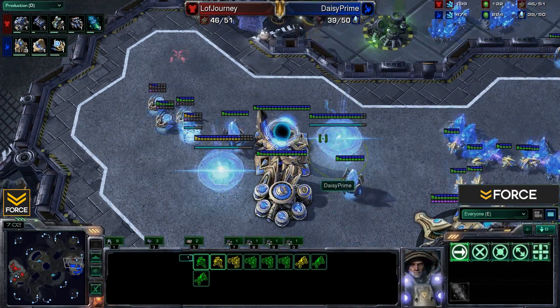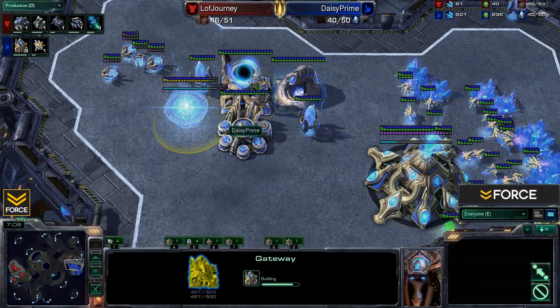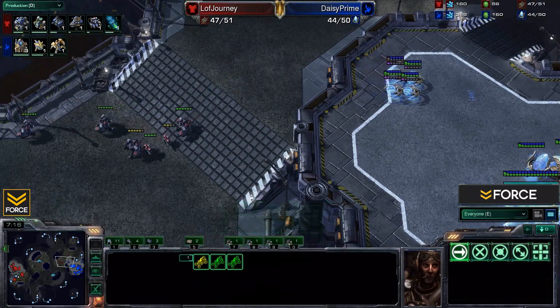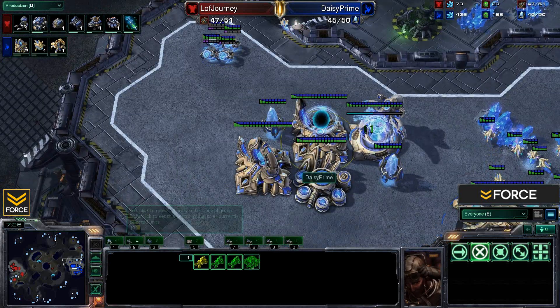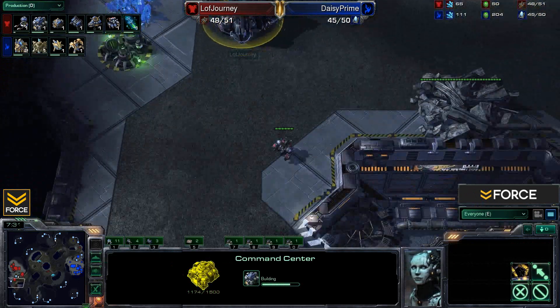Daisy trying to keep this push out of his base — he was not prepared, sitting on just one gateway at the time of this push, now coming out with a Robo and three additional gateways. But man, was that a hindrance — just a little push early on, forced him to cancel the expansion and come out with all these production buildings as well. Very nicely played there by Journey.